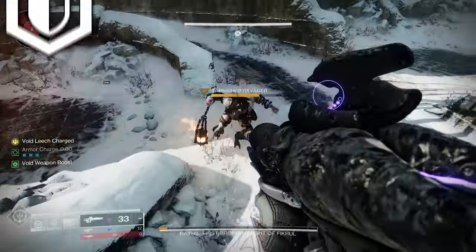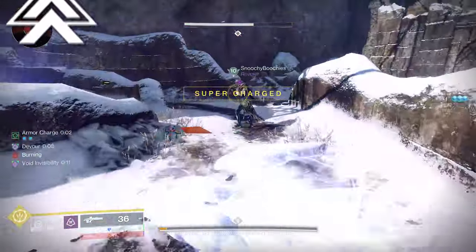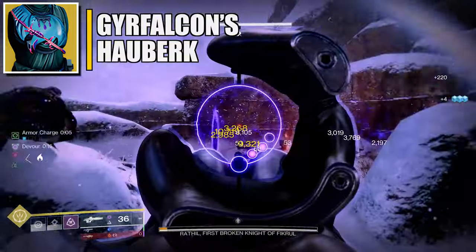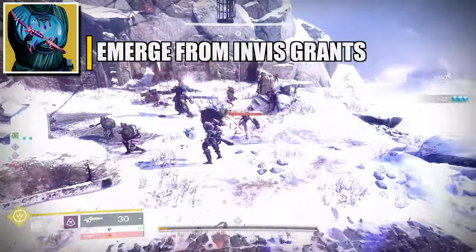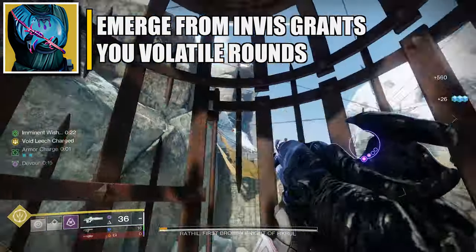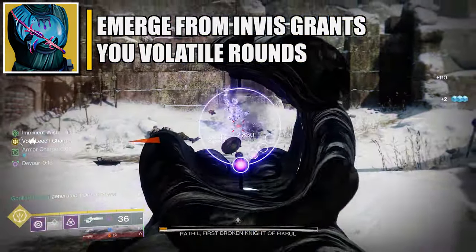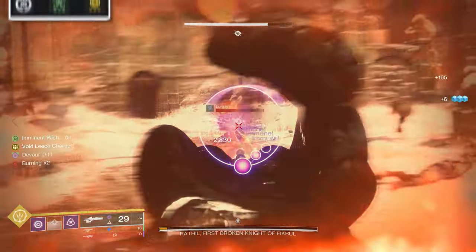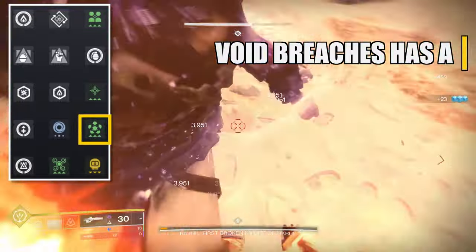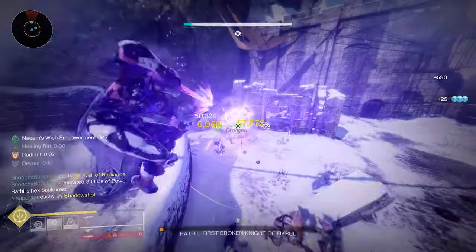For stats, main priority is Resilience. For the second stat you can go either Mobility or Discipline — both work. For the exotic armor piece I'm using the Gyrfalcon's Hauberk. Your void weapons gain volatile rounds after emerging from invisibility. When invisible and defeating a combatant with a finisher, all your weapons gain bonus damage, you and nearby allies gain a reserve overshield and improved class ability regeneration. Those reserve overshields deploy via your class ability. The armor mods are shown on screen, and Elemental Charge on the boots means collecting a void breach gives an escalating chance at an armor charge.